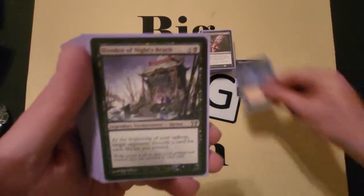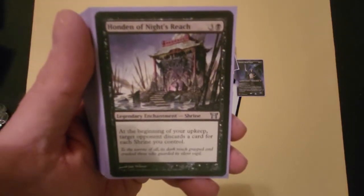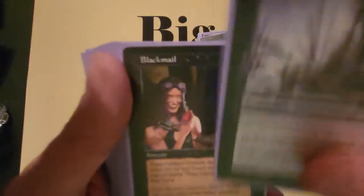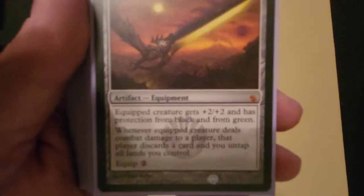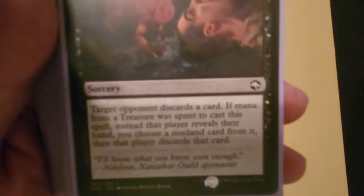Honden of Night's Reach — during my upkeep I choose an opponent and make them discard one card. It's the only shrine in the deck but every upkeep someone is discarding, and Tormod gets bigger even if he's not in play. Blackmail has them reveal three cards and I choose one to discard — great mid to late game. Sword of Feast and Famine is the most powerful sword, and for this deck outside of untapping lands, the discard trigger is key — I put it on Tormod, swing, they discard a card, and Tormod gets bigger.